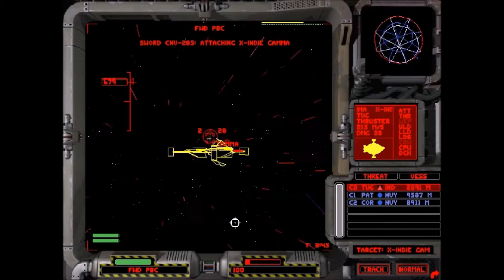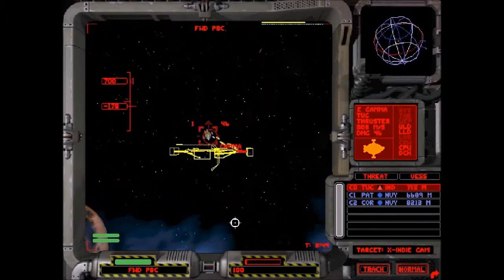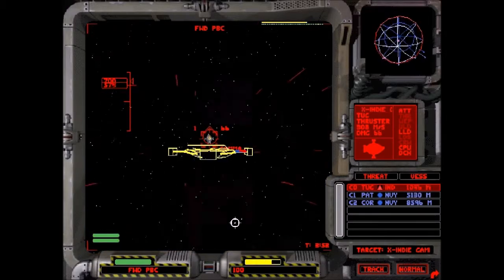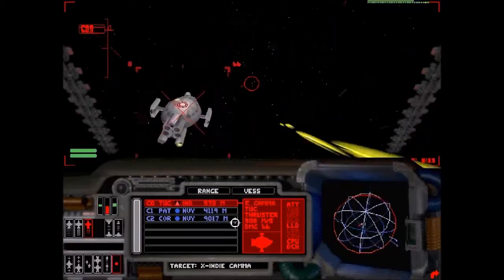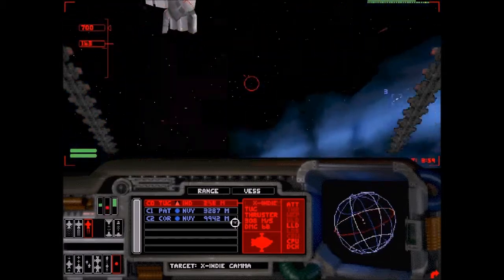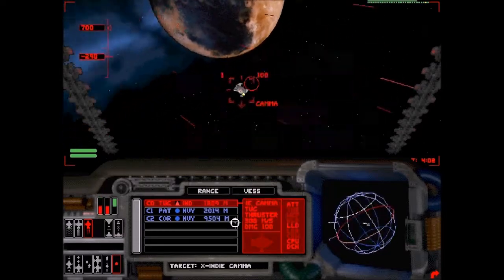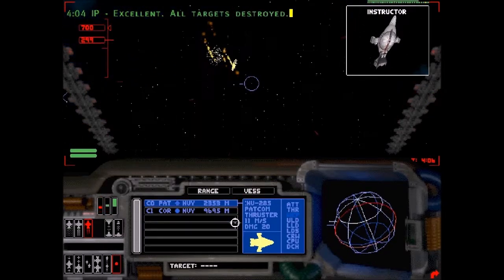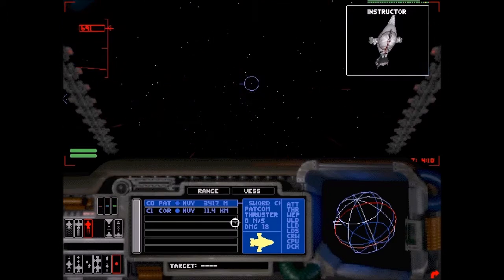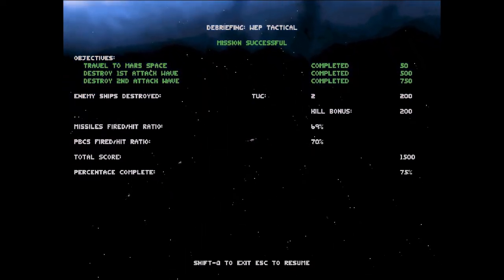My wingman is gone. The enemy is about 60% damaged — and all the time they're repairing as well. Come on Sword, I'll let you kill this one. There we are. Dreadnought, return to base. Multiple targets — you'll need help with a wingman.